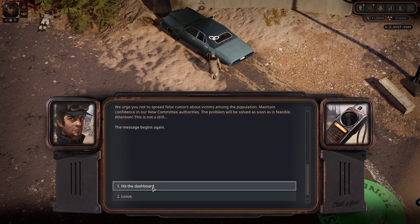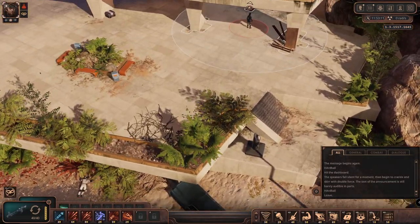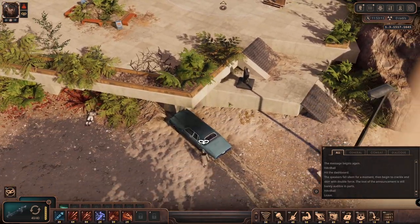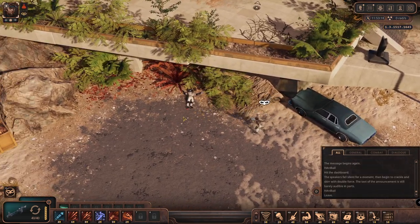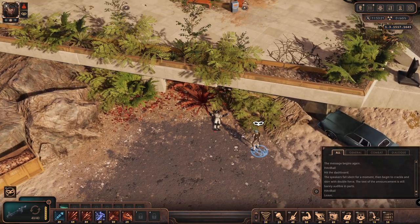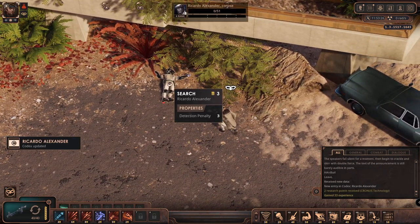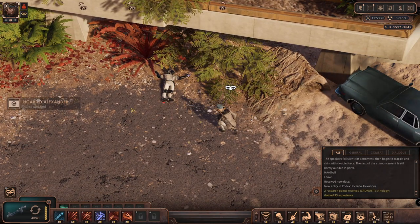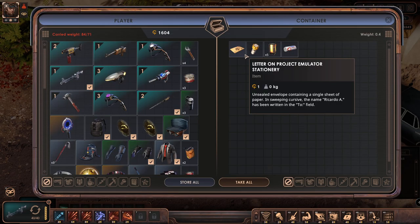Let's hit the dashboard - the speakers fall silent for a moment, then begin to crackle with double force. The text of the announcement is still barely audible in parts. Our scanner is still working, so apparently this network is still there. This guy has some stuff - a letter on the Emulator Project stationary.